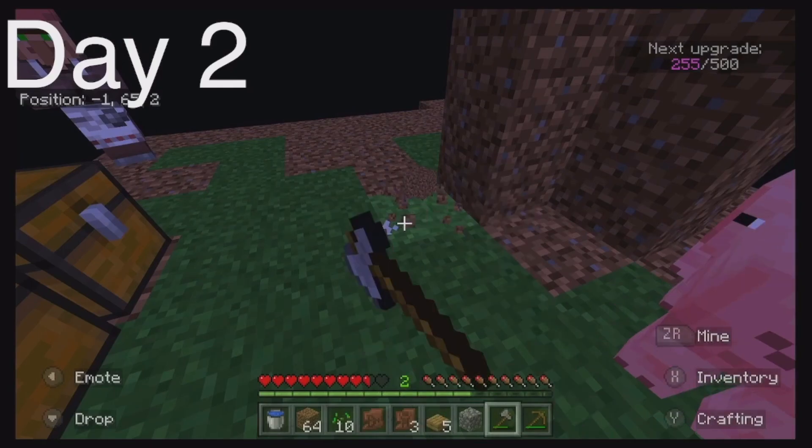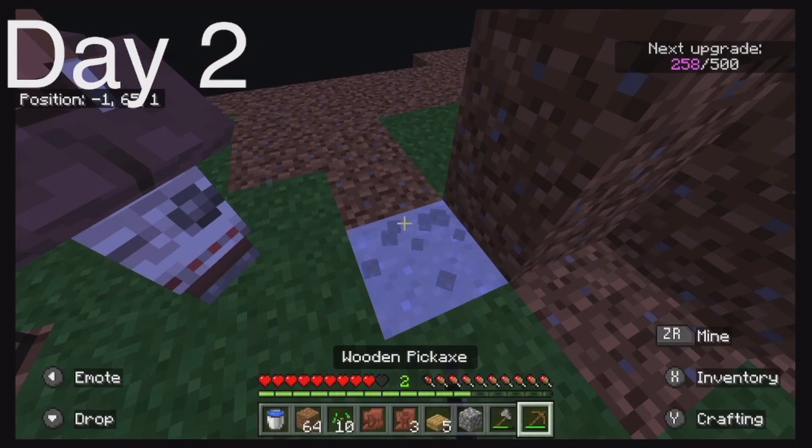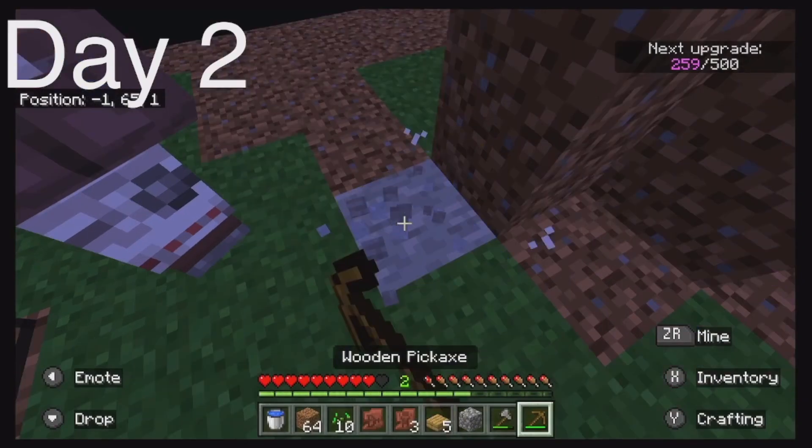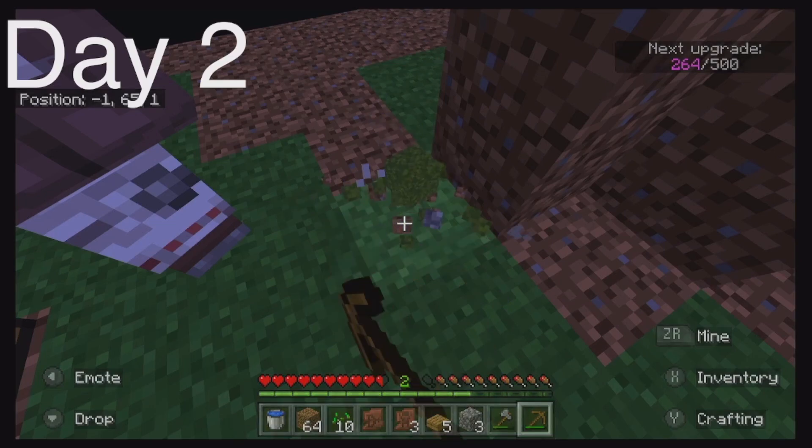So mobs like zombies can spawn on this island — I'm using an axe on that. We got more coal, good. We got coal and moss — ooh, moss!